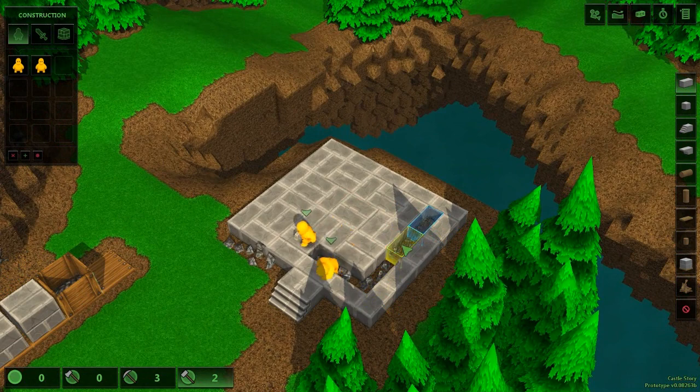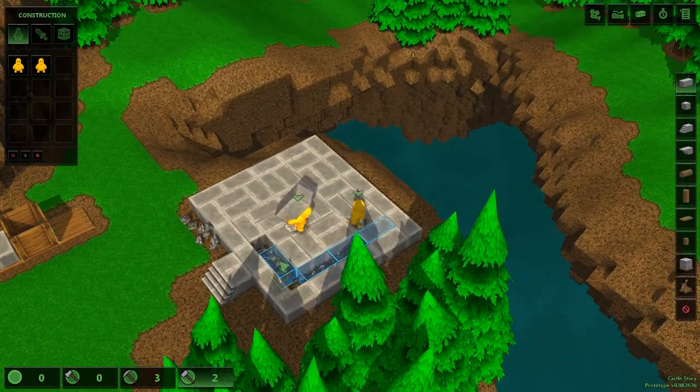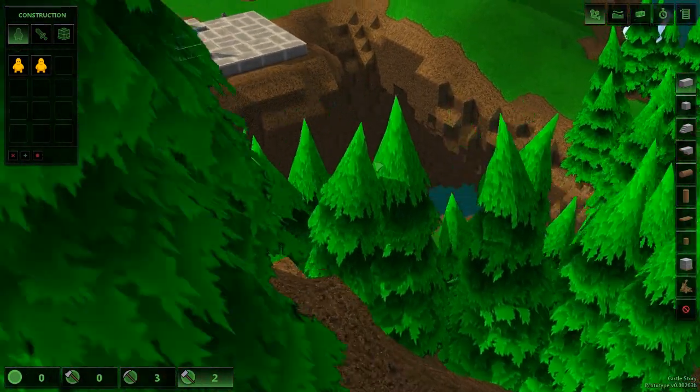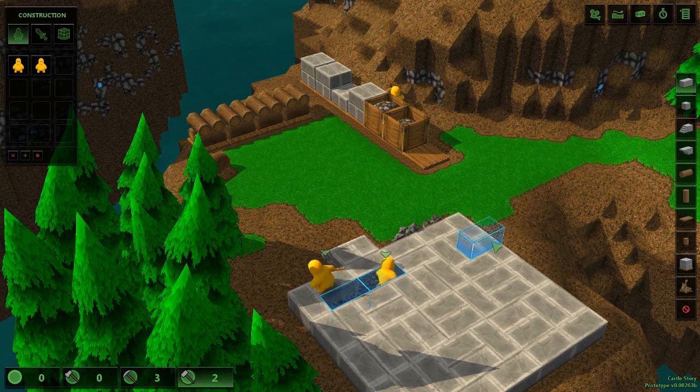There we go, that was the problem. Oh crud. That's going to end up irritating me oh so much. Oh well, at least now I can probably get rid of the block and save my poor Brickton — poor guy. Still poor guy, there we go.